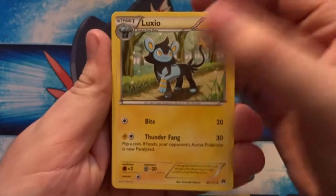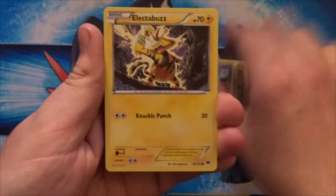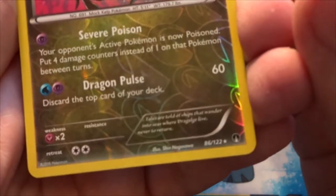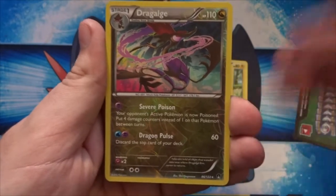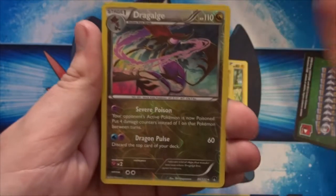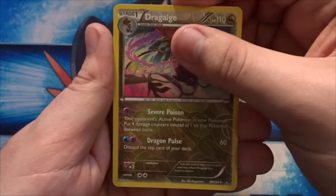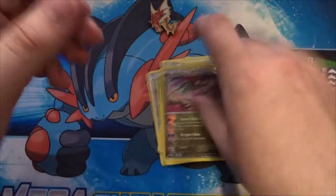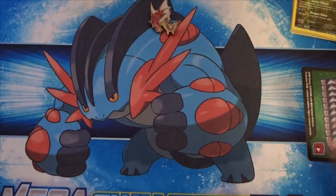Start off with a Luxio, Palpitoad, Potion, Froakie, Ferroseed, Electabuzz, Staryu, Blitzle, and a Dragalge Rare Reverse Holo. So it's definitely not a Break card, but it's definitely a Rare Reverse Holo - I like that. Since this does come in Holo form, getting the Reverse Rare of it is also nice to have. Our actual Rare isn't going to be a Holo, but a Pangoro, and I don't really care about that. Still, two Rares in one pack is always nice to get. At least we didn't get totally shot out of that pack getting a Common Reverse Holo or something.